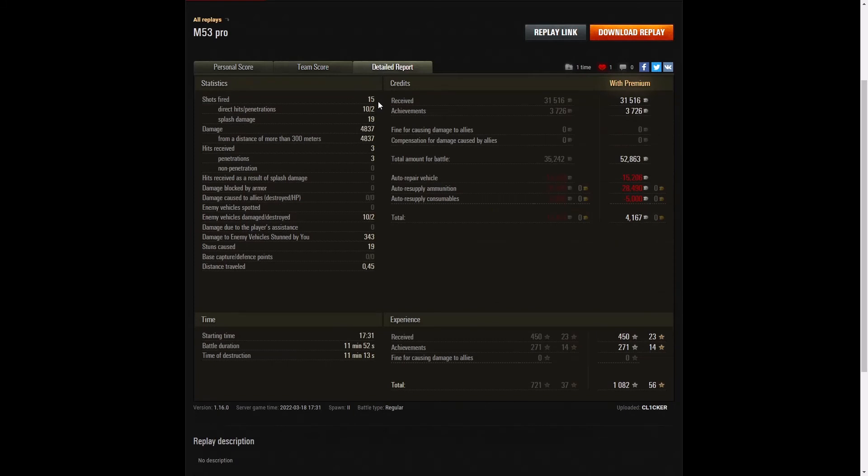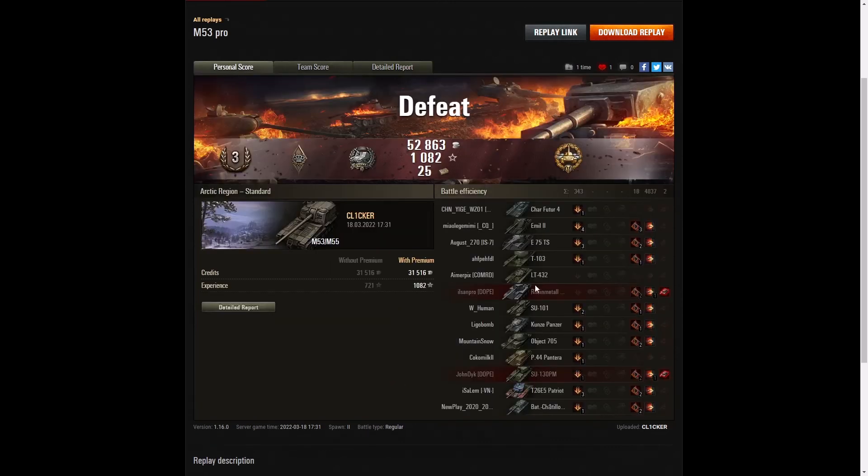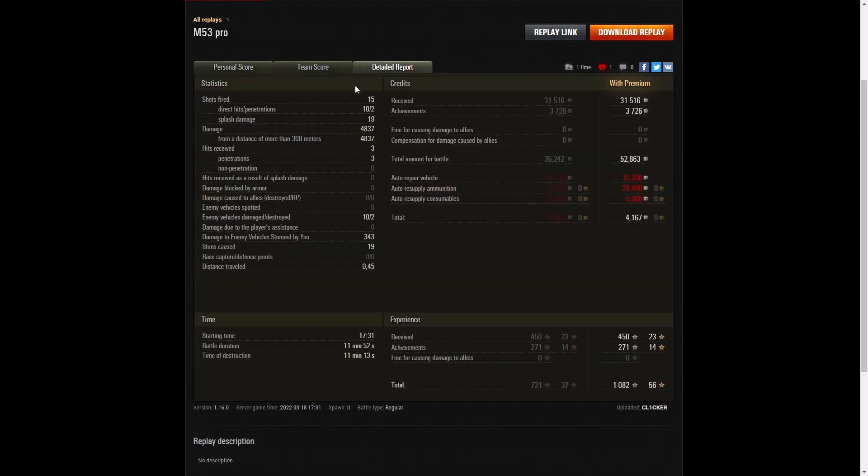Looking at the detail: he fired 15 shots, had 20 rounds to start with but ended up with just five at the end. Ten direct hits on the enemy and two penetrations. He definitely penetrated the Scorpion as he was moving across that gap — fairly thin armor on that vehicle. And right at the end of the game when he killed the SU-130PM, he penetrated him as well — no armor, so these shells go straight through like a knife through butter.